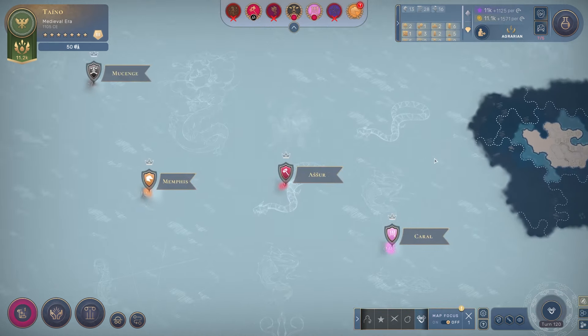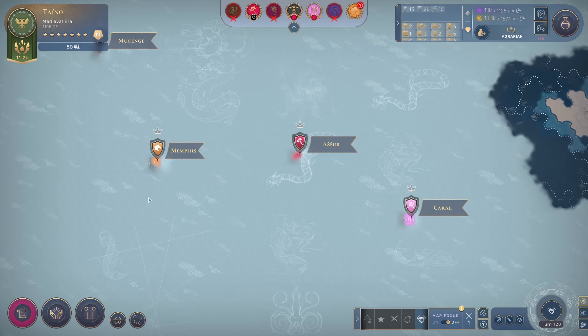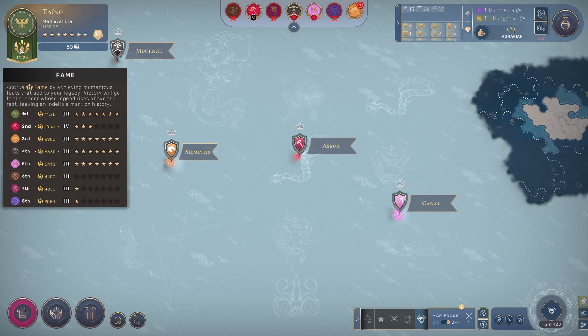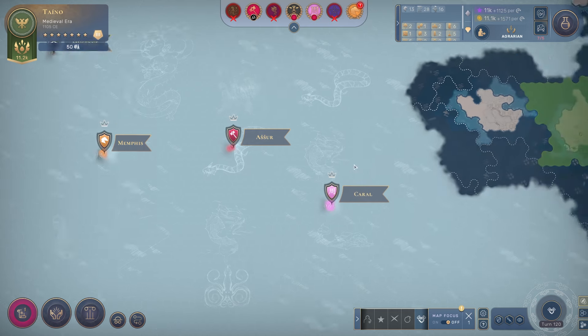This continent over here has an interesting dynamic. Right now the orange player is the only free player, whereas the reddish colored player here has vassalized both pink and black. So they're in a good position, and if you look at fame, I am ahead of them slightly, but it is still fairly close, and they are an era ahead of me, so we'll need to be dealing with them over the coming eras.